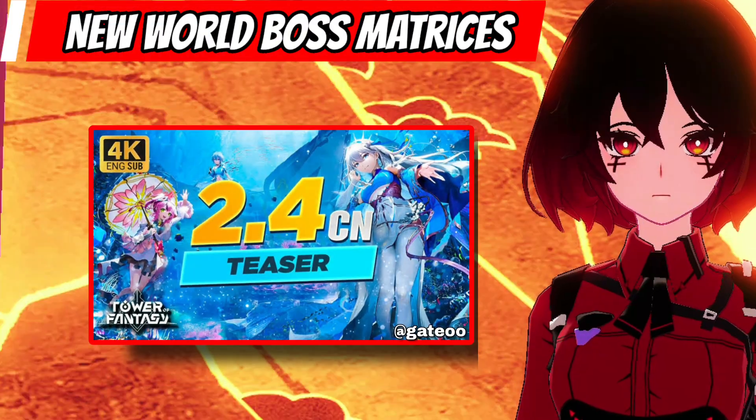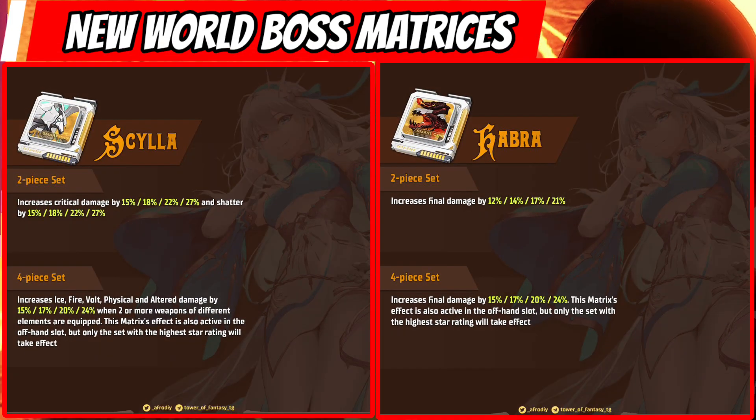Lastly, in the 2.4 update in CN, the World Boss drops super good matrices with the following stats.